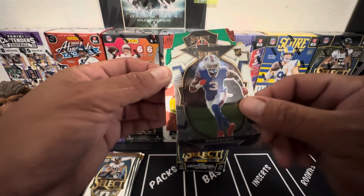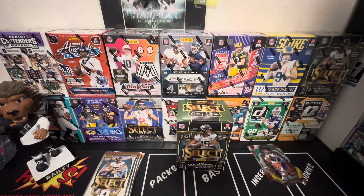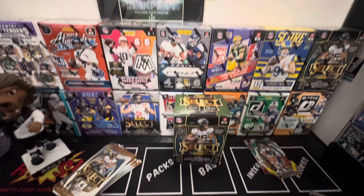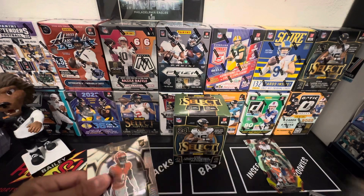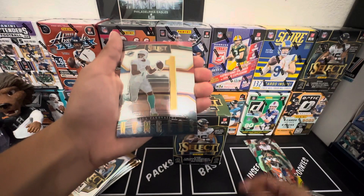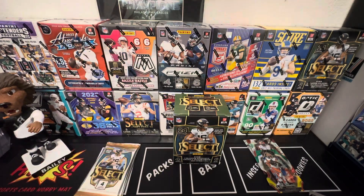First look right here — we got a die-cut already. So we got Scary Terry. Damar Hamlin — that's the guy that got injured. David Njoku, and Deshaun Watson. Okay, that was not the best box start.